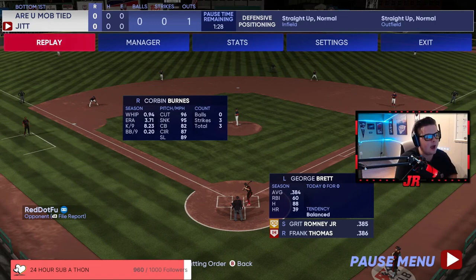Now we've got George Brett up. Personally, I like to look for the away sinker with lefties because that's a pitch I just hit really, really well. So that's the pitch I want this at-bat. If I get it, I should be able to hit it really well.